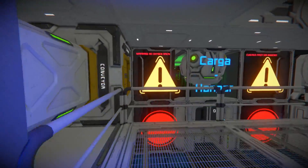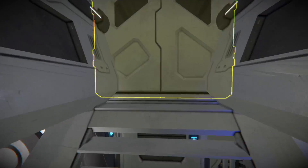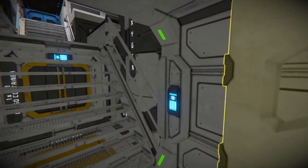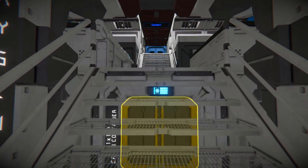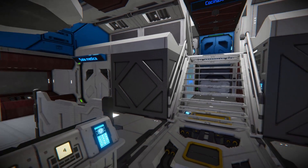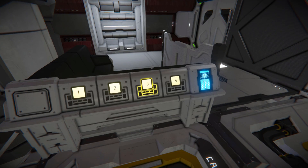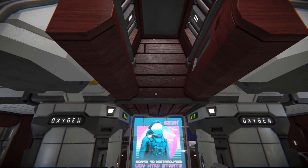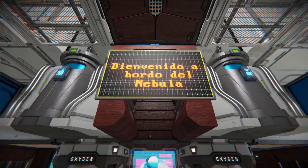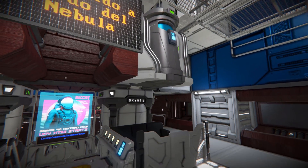Coming up our half stairs onto some catwalks, and all the way up past that cryopod. Coming up these steps leads us to the main portion of the ship - our living quarters, bridge, and another exit. On our left, we've got controls for our lights, the med bay and so on. Turning around and coming up to here, we have a 'Welcome Aboard the Nebula' sign and two cryopods on both sides for a quick recharge.